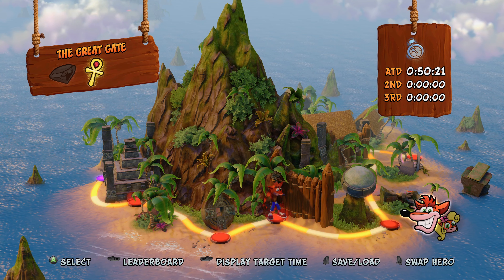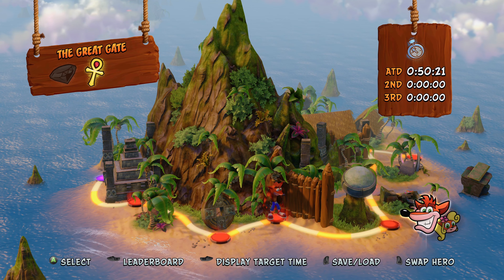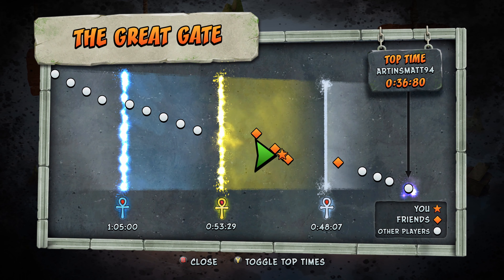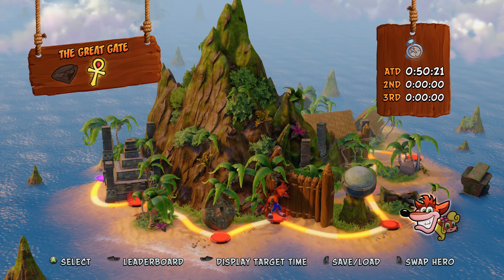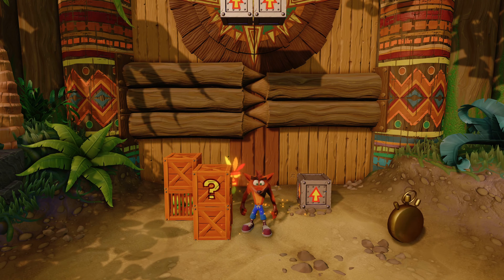Hey, what's up everybody, it's Damron. I'm playing the Crash Bandicoot Insane Trilogy — we're getting all the platinum relics and all the gems throughout the games. We are on the first game, Crash Bandicoot, Level 3: Great Gate. We're going to show you how to get the platinum relic, which is 48.07 seconds. For the achievement you only need the gold relic, so keep that in mind if you're having trouble getting platinum.